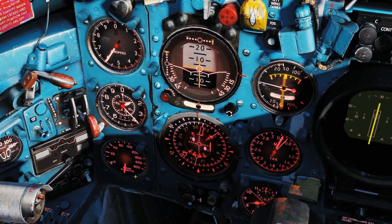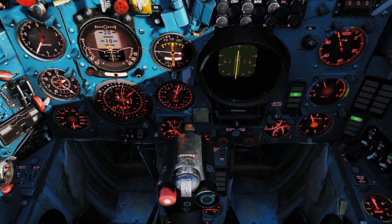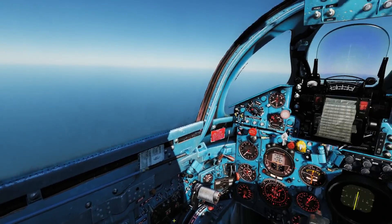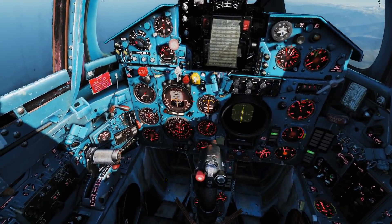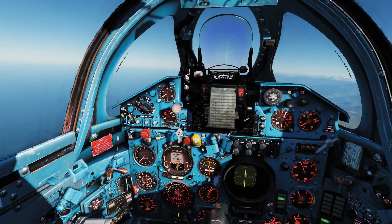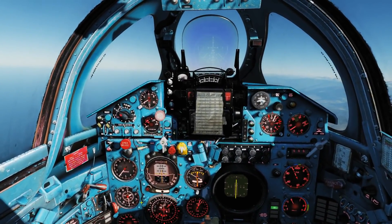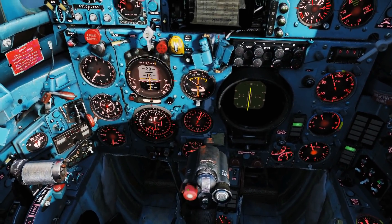The next thing we're going to look at is autopilot recovery. That's one here on the stick, and you can bind that in the controls menu. Basically, if you've got yourself in trouble — you're upside down, you don't know where you are — press that and it will automatically level you out. It will just try to recover you to level flight from any attitude you're currently in. As mentioned, this will absolutely override all your controls, so you'll have to cancel the autopilot modes if you want control back.